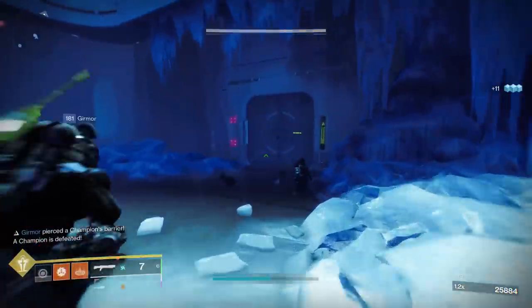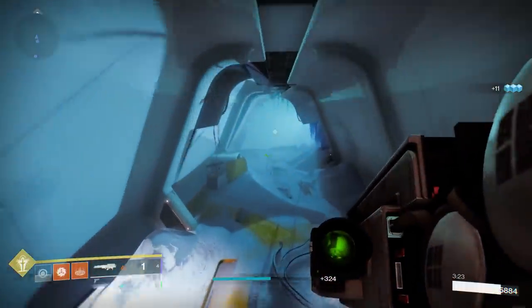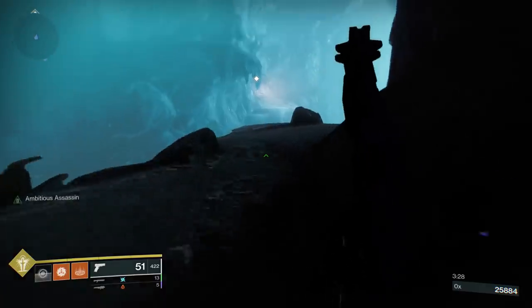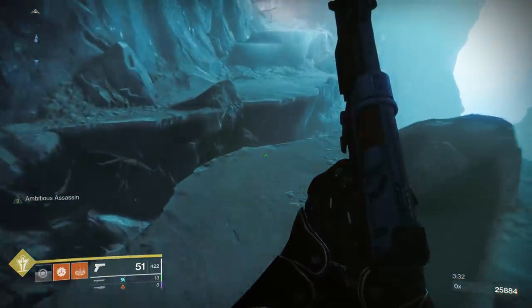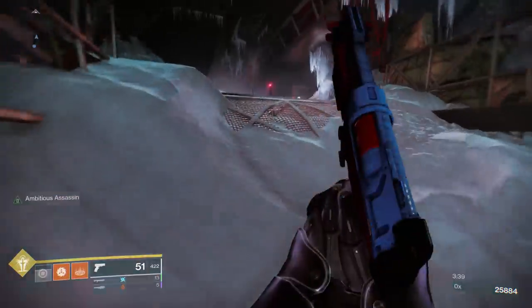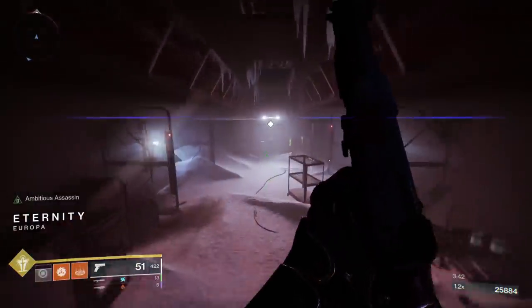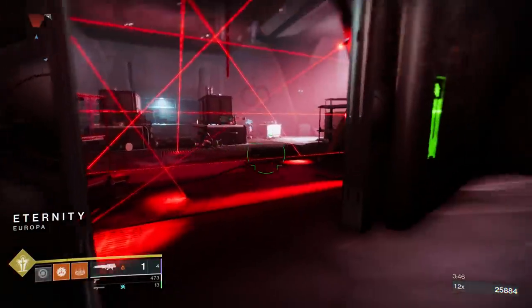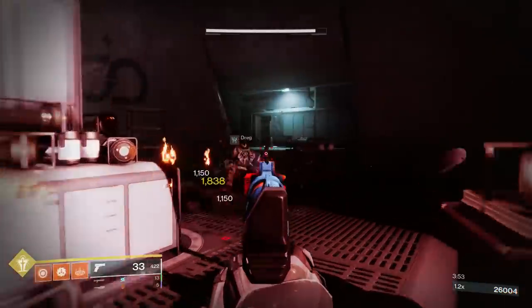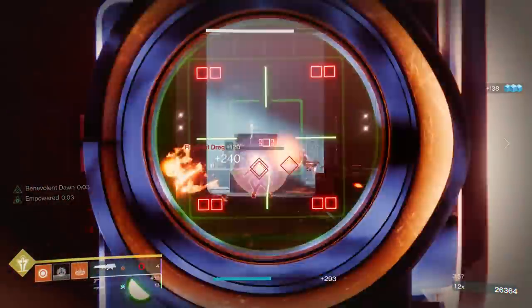However, there will be a short quest for players to show them how to use the new prismatic recaster to focus umbral engrams. Once that's done it's account-wide, so you won't have to do it again. The prismatic recaster returns as a kiosk with the ability to change umbral engrams into focused umbral engrams, which contain a smaller loot table. Because umbral engrams are here to stay, the new recaster will have different pages for each season, and you'll be able to focus engrams to the season of your choice — starting in Season 13 and existing for the rest of Year 4.